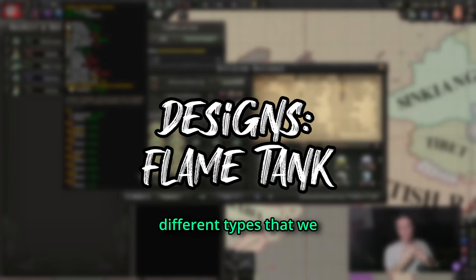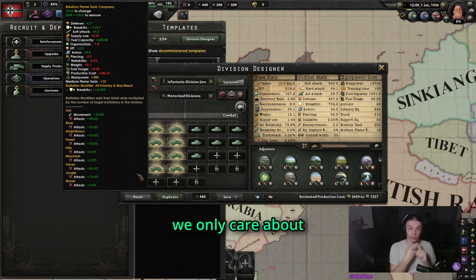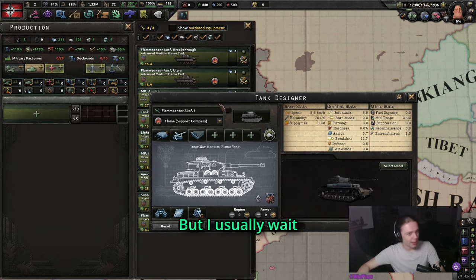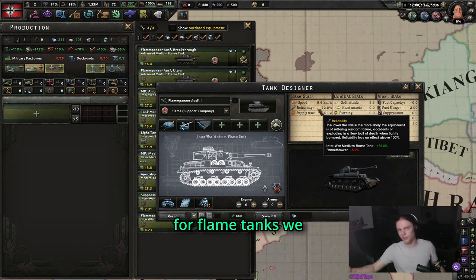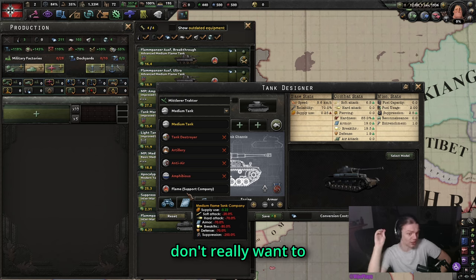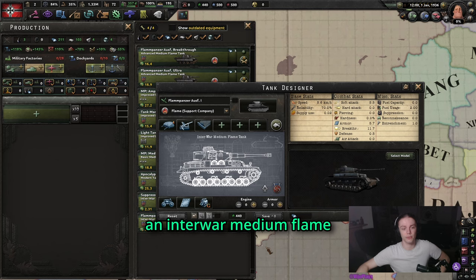In terms of flame tanks, there are three different types to pay attention to. The very basic one — we only care about having flame tanks in our support slot, because that one just gives us a huge amount of additional attack. I usually wait until we get the dozer blades for more entrenchment, because against the AI that's just insane. Until Paradox fixes reliability for flame tanks, we don't have to worry about that stat at all for flame tanks, because flame tanks have quite a bit of negative modifiers. So just keep this one very cheap — it can even be an interwar medium flame tank.